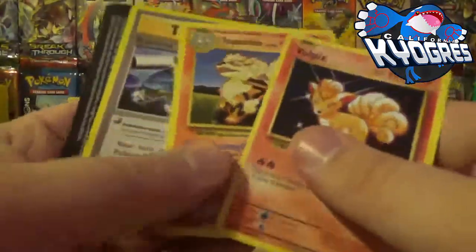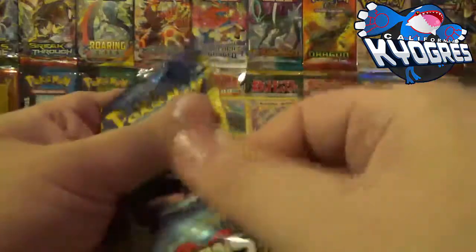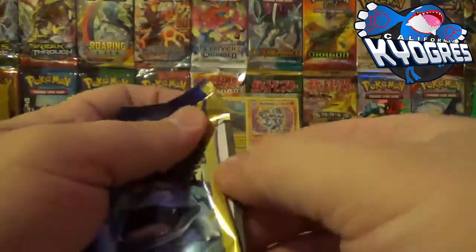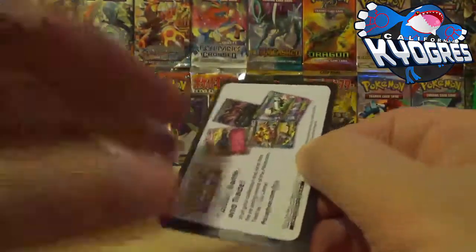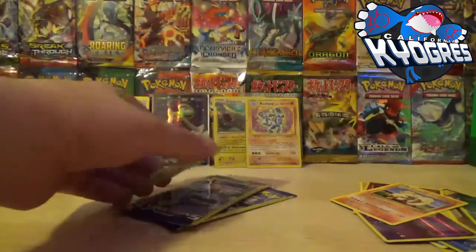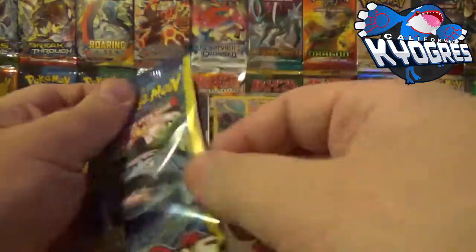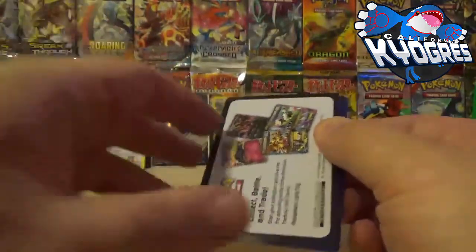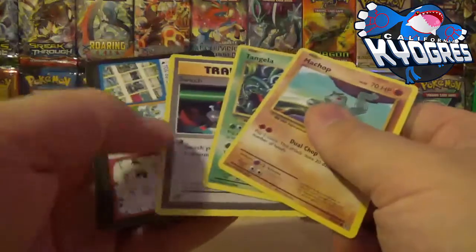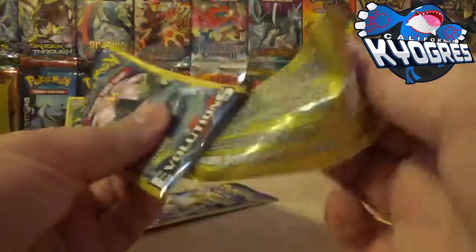And look at that — another Arcanine. Down to the last three packs — one of these has got to have at least another Holo or an Ultra; I'll take either one at this point. Nothing. Absolutely god-dang nothing.